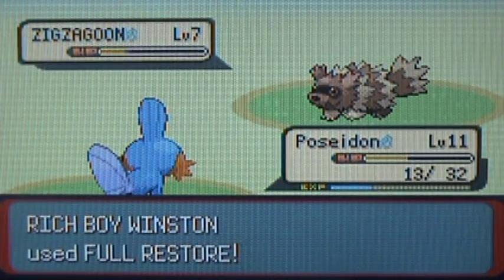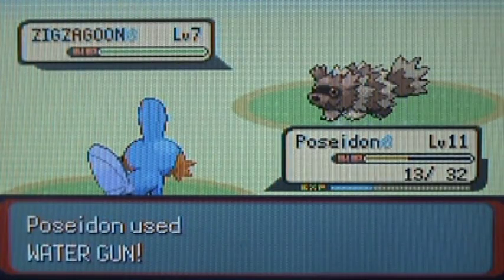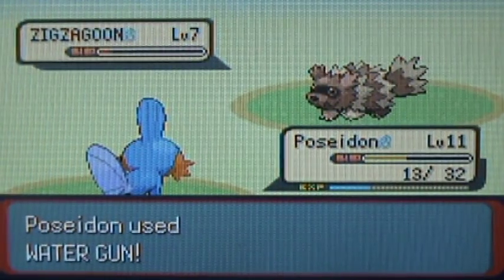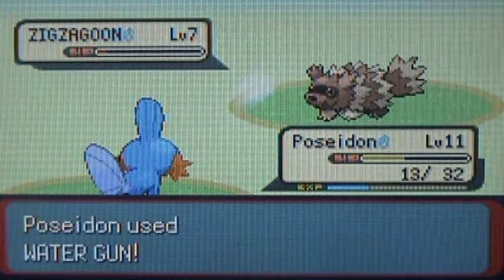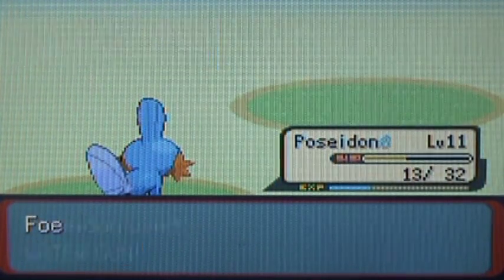What the heck? Where'd you get a full restore from? You don't have any gym badges, do you? You won't be beating the first gym leader with a Zigzagoon, I can promise you that. A Zigzagoon's a great HM slave because it can learn both the normal HMs and surf and stuff, so it's a great HM slave.